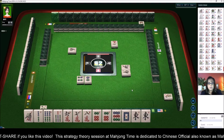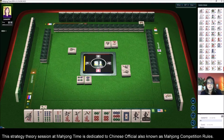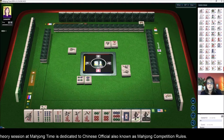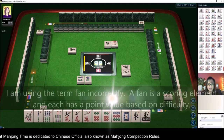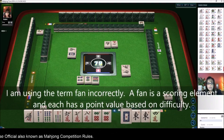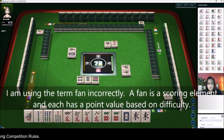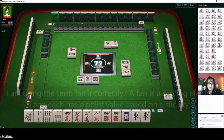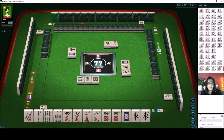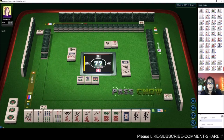Plan B: if we pong the east, that's our seat wind and prevalent wind — we'll get four points, one each because it's two points each. Let's continue to get rid of the dots. Trying to think of what to discard next — maybe the bams. Eventually we may even get to a flush.